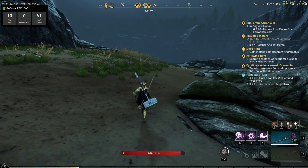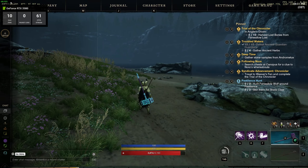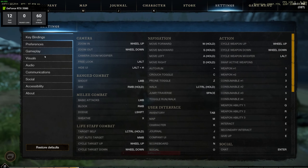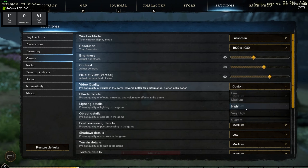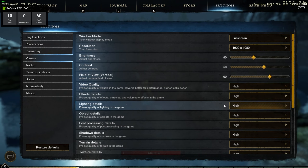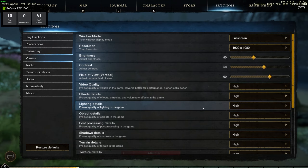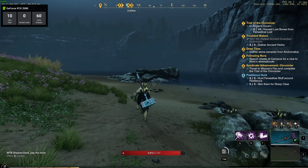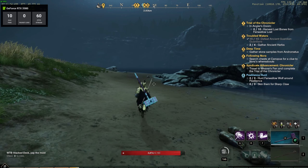We also had a look at New World, which does not seem to have any caps at all on the 2080. When pushing the graphics we're getting dips into the 30s, but on low to medium graphics we're getting well over 100 frames per second, confirmed by both the in-game overlay and the Steam overlay. So these caps definitely aren't on all games.